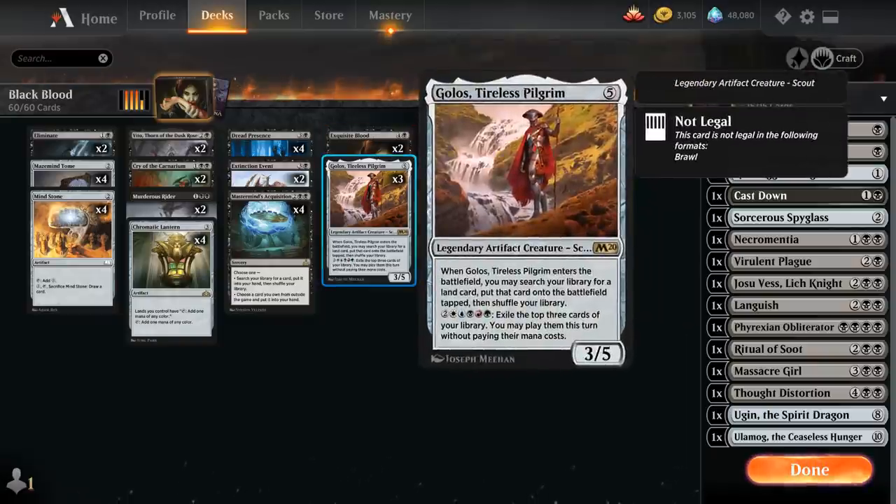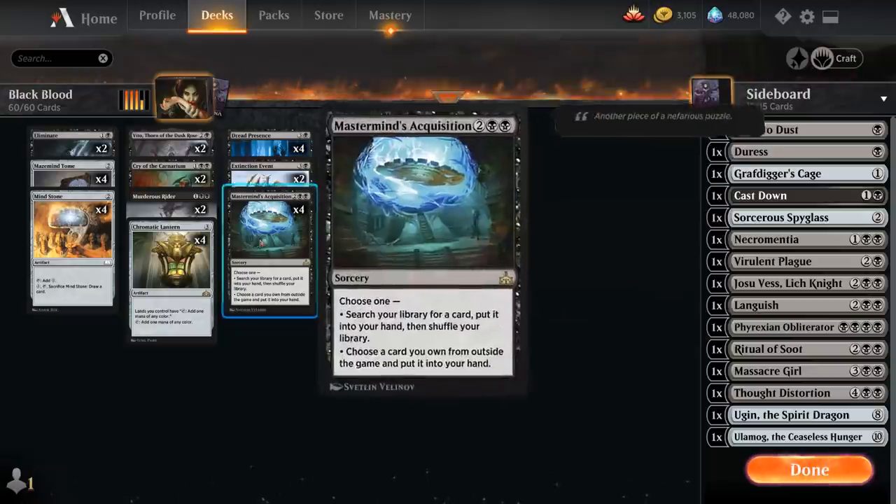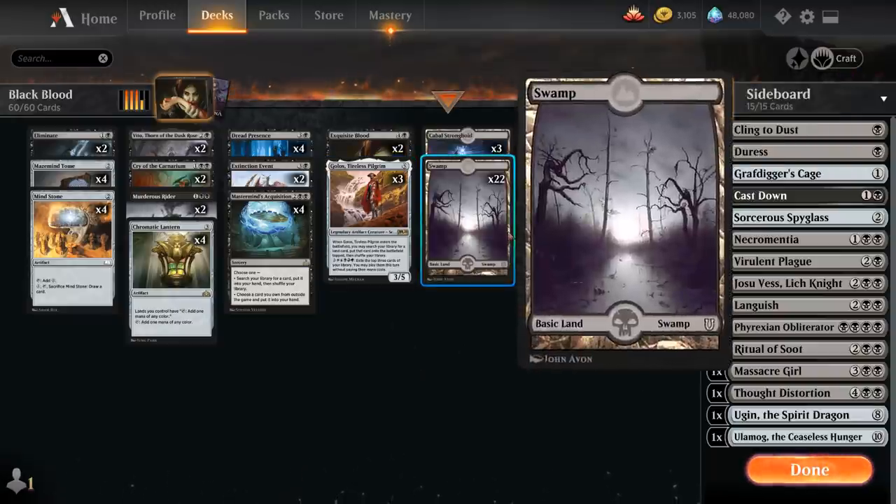We've got 3 copies of Golos Tireless Pilgrim, which for once is not going to search up Field of the Dead — instead going to search for Cabal Stronghold most of the time. That's a land that produces more mana based on how many Swamps we have in play. That's also the reason we're not playing any copies of Castle Lochtwain — it's not actually a Swamp — and playing more Swamps also benefits our Dread Presence. Cabal Stronghold generates additional mana as soon as we have 5 or more Swamps in play, which is valuable in a mana-intensive deck. We can also use Golos's activated ability with a Chromatic Lantern in play, exiling the top 3 cards and playing them without paying their mana cost. Then we've got 22 Swamps to complement our 3 Cabal Strongholds.